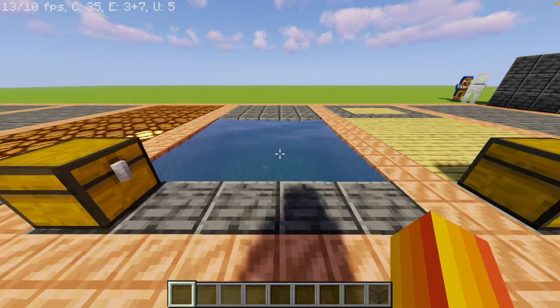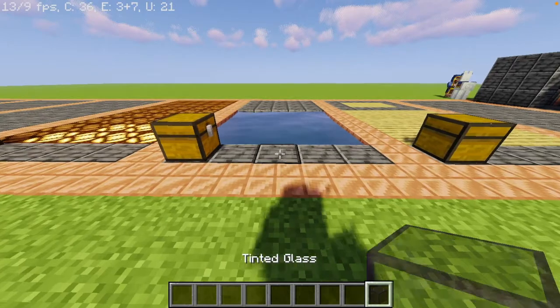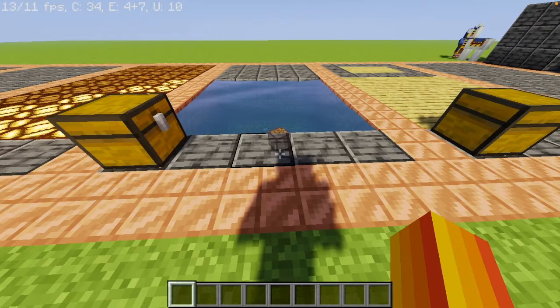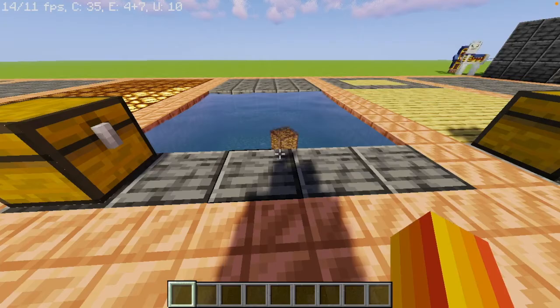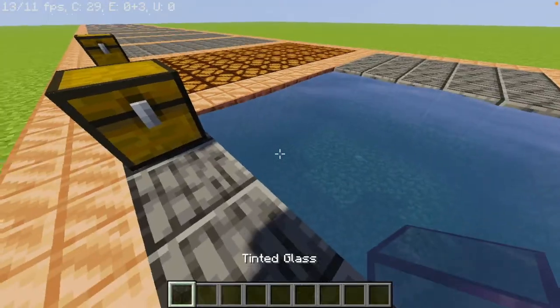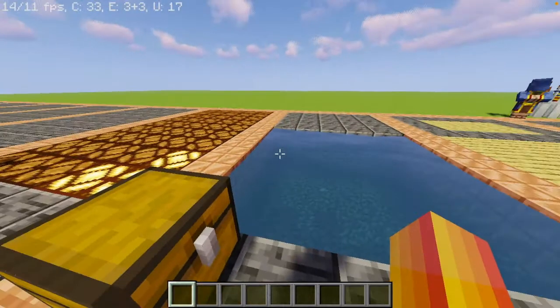So here we have our next one — this, as you can see, is water. Now if I throw a piece of tinted glass from right here — look at that, I am actually able to see through it as clear as day. Look at that, it's so clear. Now if you want to look under an ocean or something like that, this will be really useful.